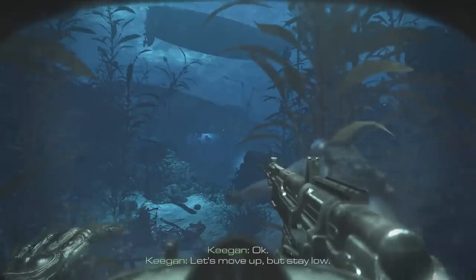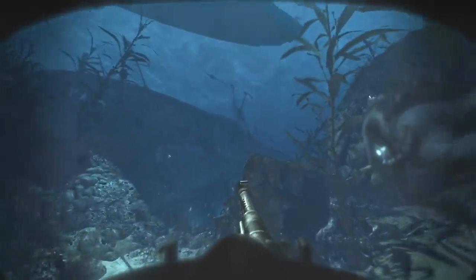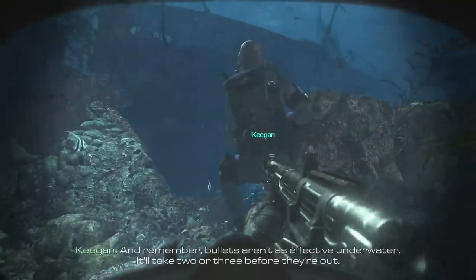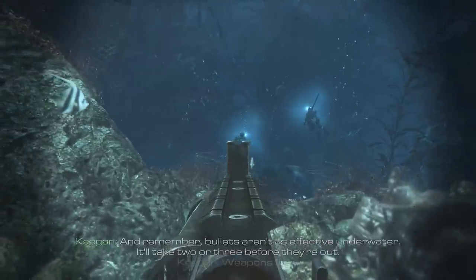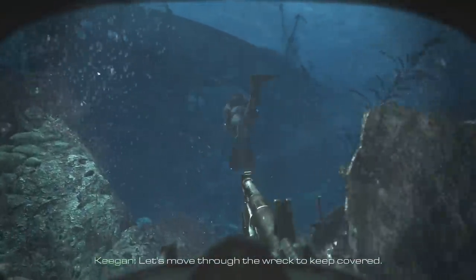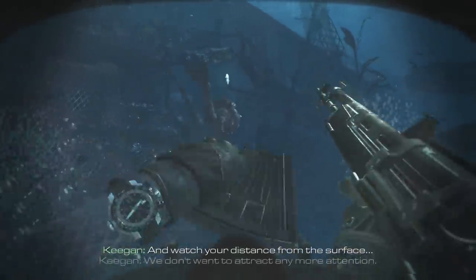Weapon four-way, stay low. Good position. And remember, bullets aren't as effective underwater — they'll take two or three before they're out. Weapon three. Nice work. Let's move through the wreck to keep covered, and watch your distance from the surface.